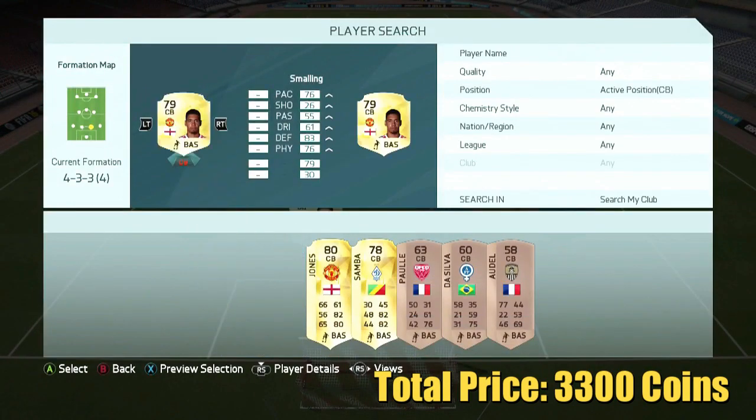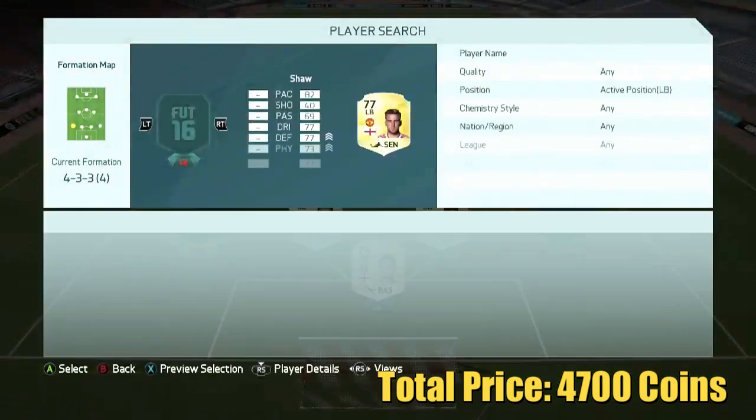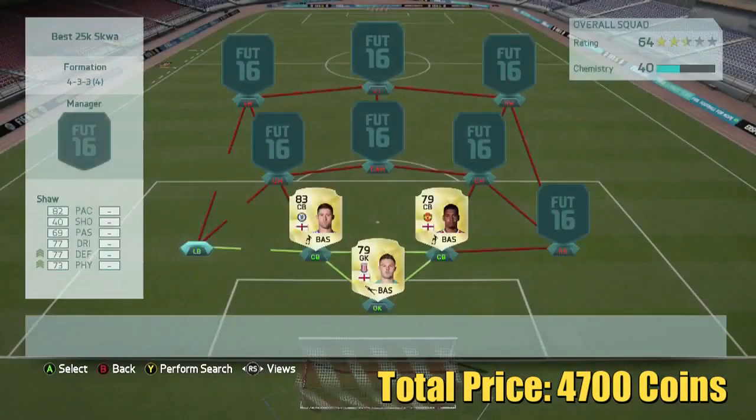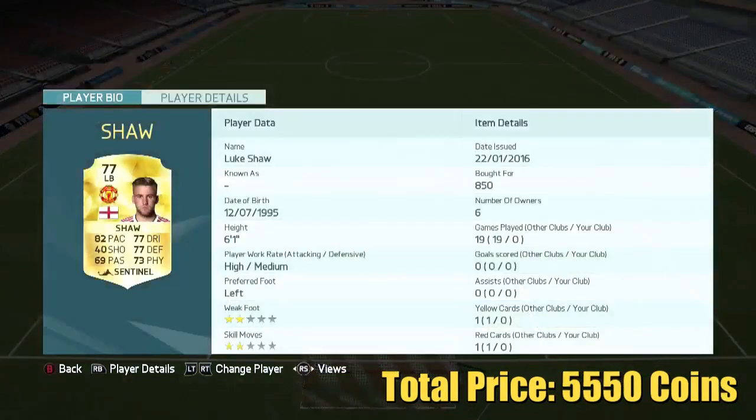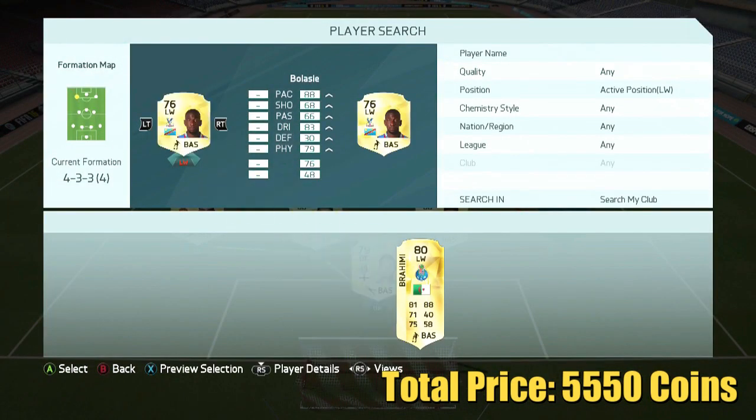To link up with more green links here, we go with Smalling. Chris Smalling got an upgrade to 81-rated, but we're going with his cheaper one to stay within the budget. Luke Shaw at left back for only 850 coins — he's very well-rounded. Nothing crazy about his card, but he'll get the job done.